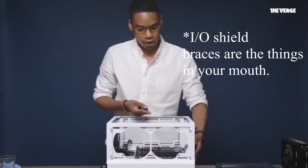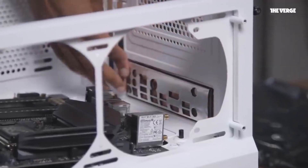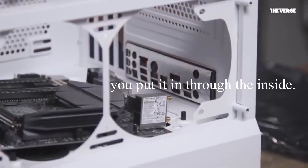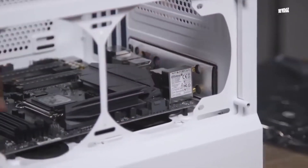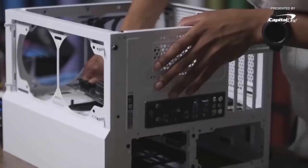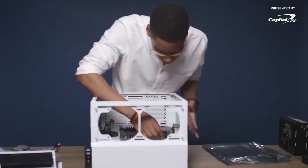Pay close attention to the brace that goes at the back of the computer. You always have to make sure that you really hammer it in, because there's no screw — it really just has to go outside of the case and clasp onto the frame. This is very important, because otherwise you can't align the motherboard correctly with the holes. We're just going to start installing all eight screws.